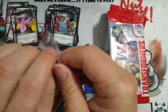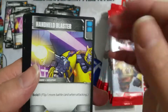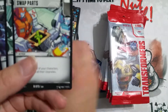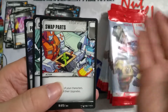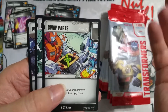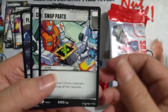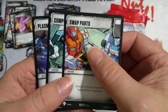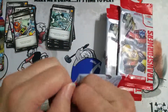I gotta get some money in the bank and clear out some inventory. The only way to do that is take the risk and put it on eBay. I've been thinking about doing quarters - two out of three months hustle really hard and then take a month off, because it's just so much work. Swap Parts, Computer Sabotage, and Plasma Burst. We'll see how that works.